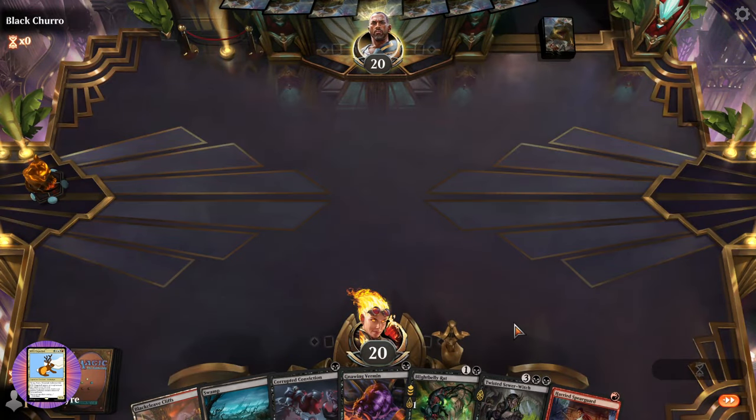Let's see if we can get some damage through — they're not blocking the poison, okay then! That's a bit of an odd choice, maybe they didn't notice. Sleep with the Fishes — they turn it into a fish basically, they get a fish token.